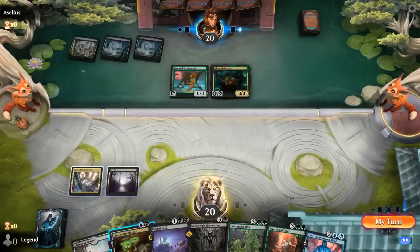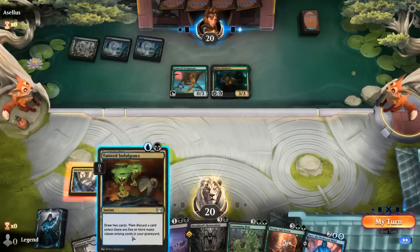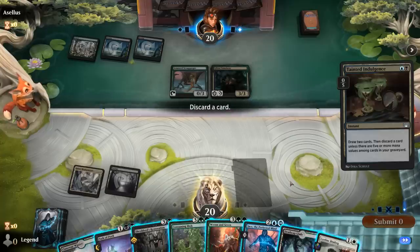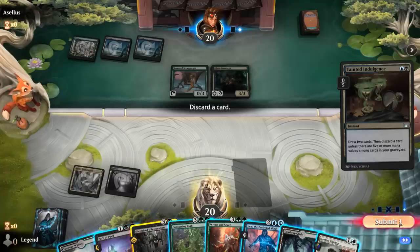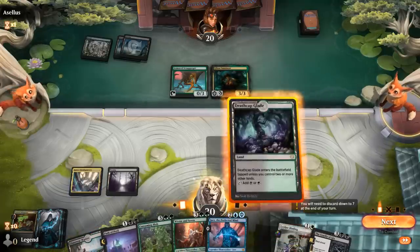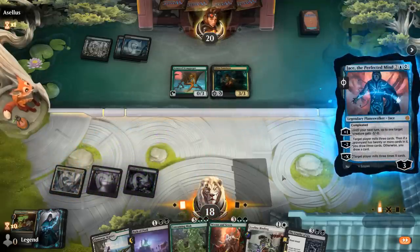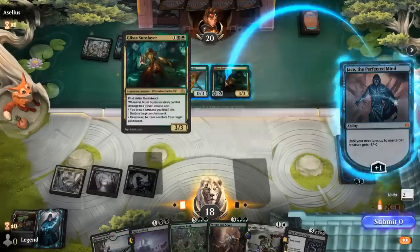Indulgence next turn — maybe just play Jace to shrink down Glissa, which can answer it for a while. I'm not sure what to discard to Indulgence yet. Binding I'd like to keep, so maybe it's Path of Peril — or we could Path eventually to deal with a Scavenging Ooze or two. Or maybe get rid of Restoration since it's not going to be very effective going forward. Jace to shrink down Glissa looks good, and then next turn maybe Binding Glissa so we don't have to keep plussing Jace on it.